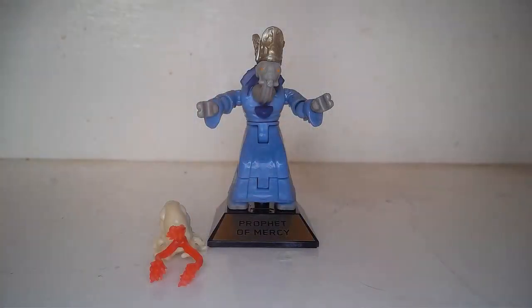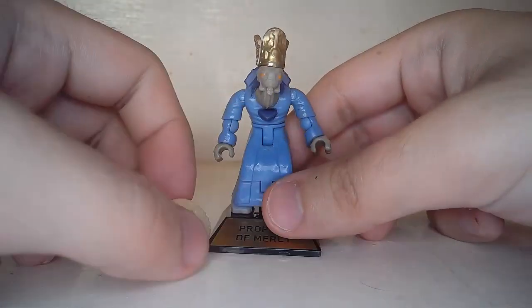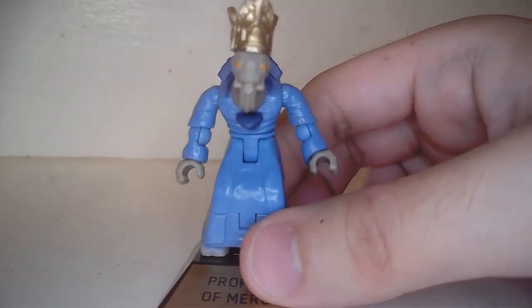Alright, here it is — the Mega Constructs Halo Heroes Series 10 Prophet of Mercy. This set comes with one figure, one stand, and one flood popcorn or flood spore as I like to call them. There are no accessories aside from the crown that the Prophet wears.